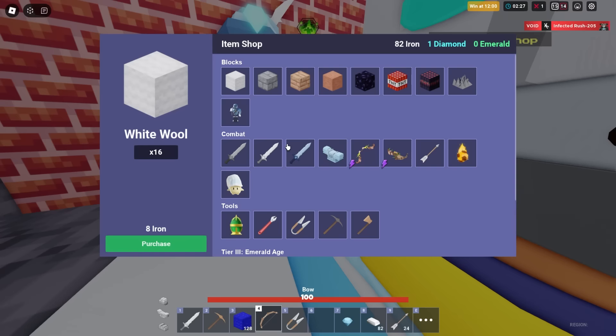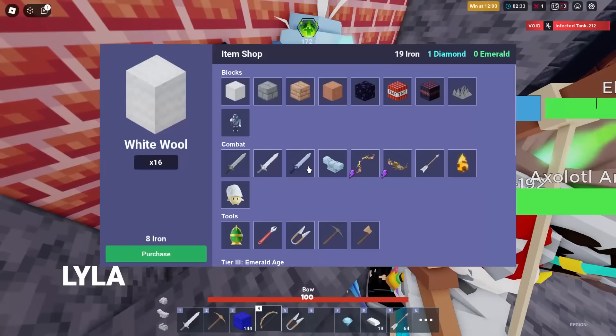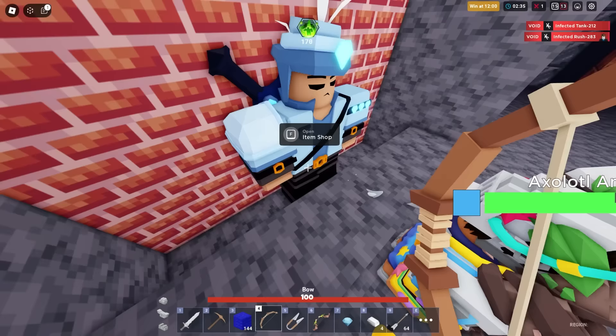Number 20 is Lila, and yeah, this one's a beast versus infected. One thing I kept forgetting to do in earlier tests was to buy the Lila bow, because you start out without it.